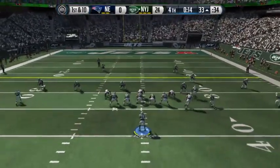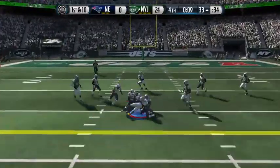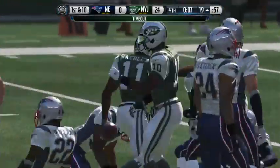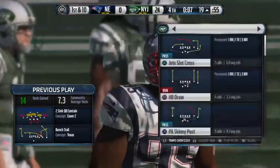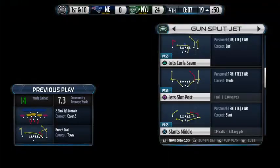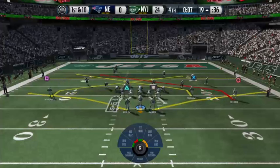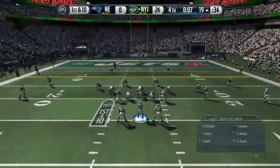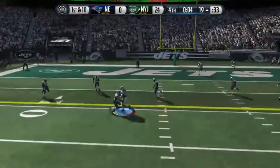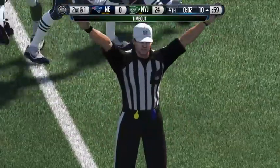Wide receivers are bunched up. Fitzpatrick's going to take it from the gun. Brings it in. The Jets are going to burn the first of their three timeouts right here. The offense is set at the line for the first down after that completion. Amaro's playing out of position in the backfield here. Fitzpatrick's got it in the gun. Here's Decker. That's McCourty making the stop, and the offense will call the timeout.